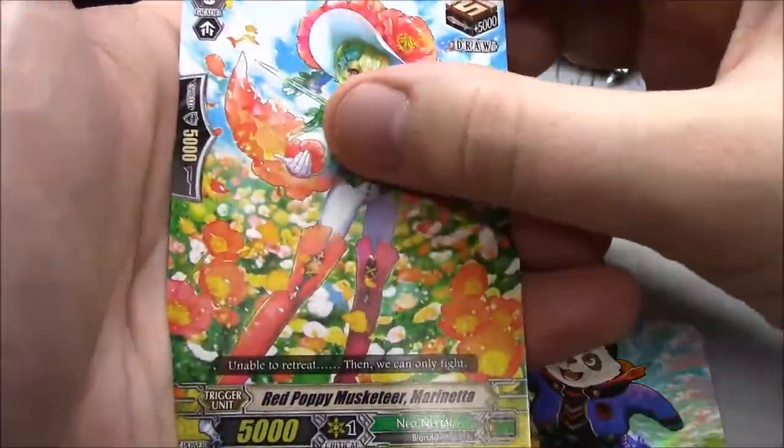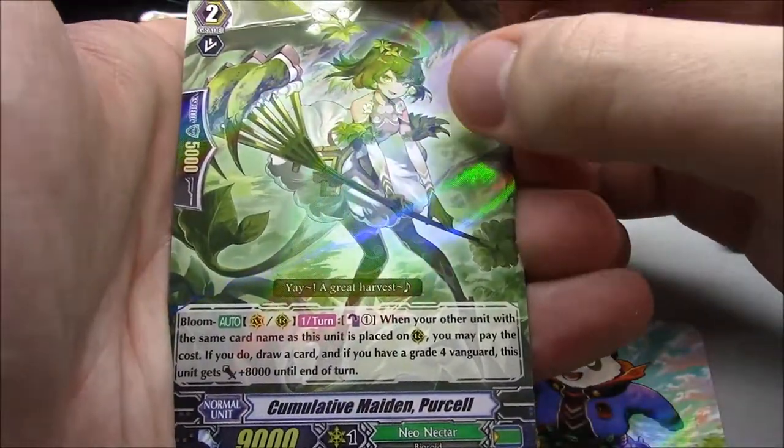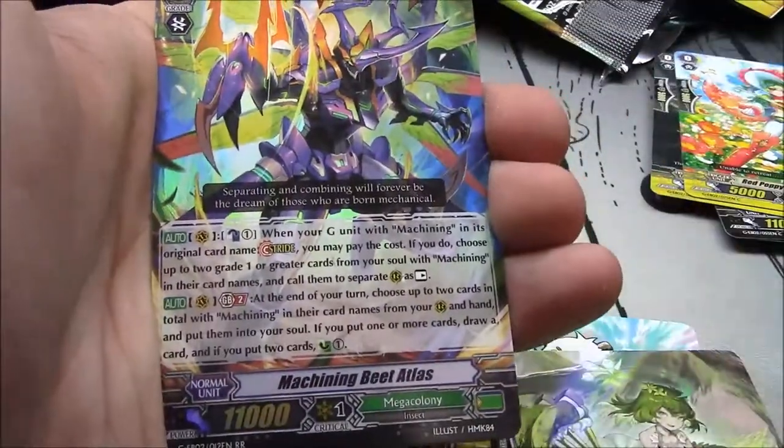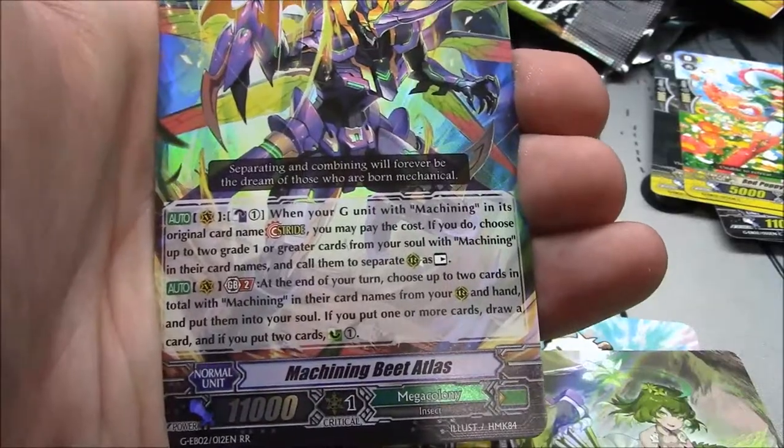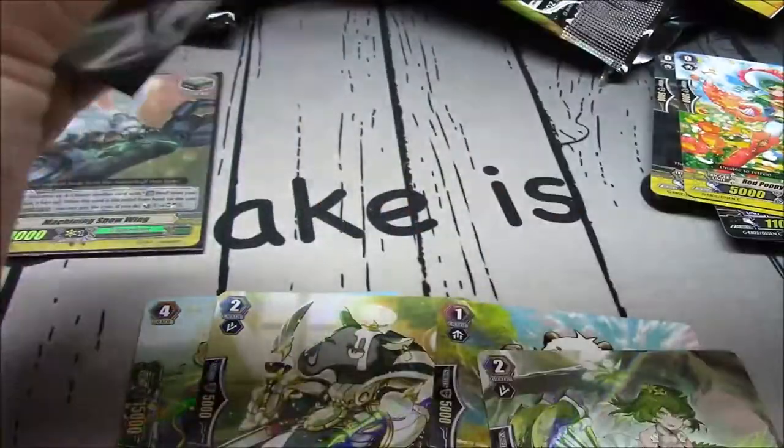Errand Somali, Machining Princess, Talented Rhinos, Machining Bizarreness, Red Poppy Musketeer Monumenta, Cumulative Maiden Purcell, and Machining Beat Atlas — second Beat Atlas. Fine with that, definitely fine with that.